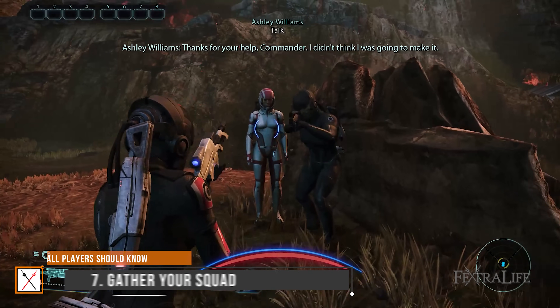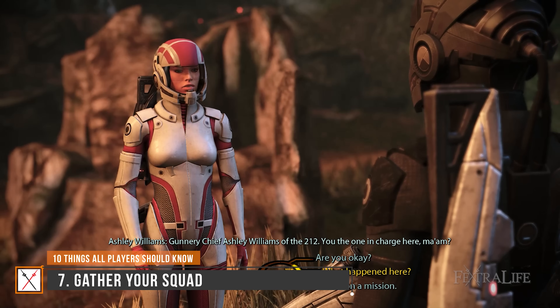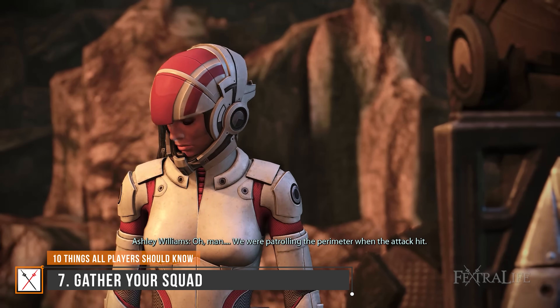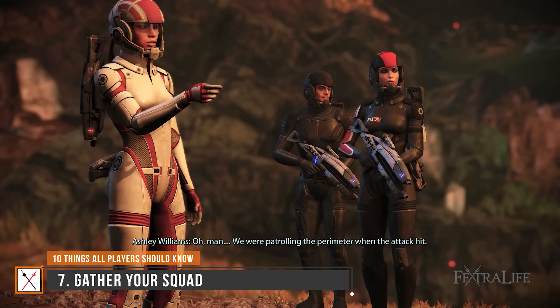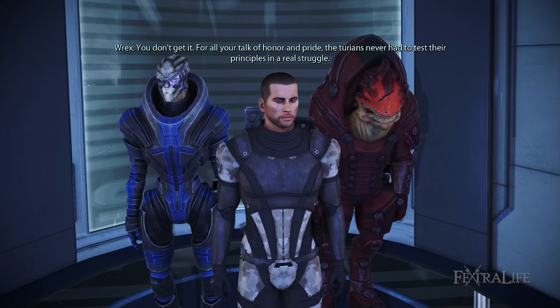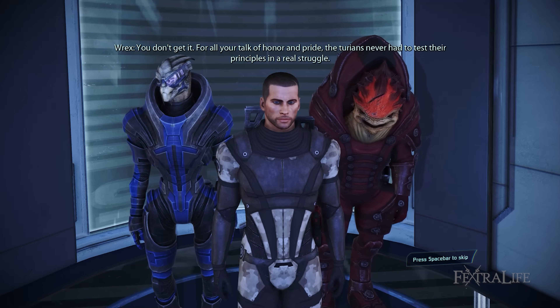As Commander Shepard, you'll recruit a total of six squadmates — most of them available in the first three hours of the game. It's essential to talk to all of them at every main quest or mission in order to cultivate deeper and lasting relationships, which will impact the entire story. The more interaction you have with them, the more XP you'll get.